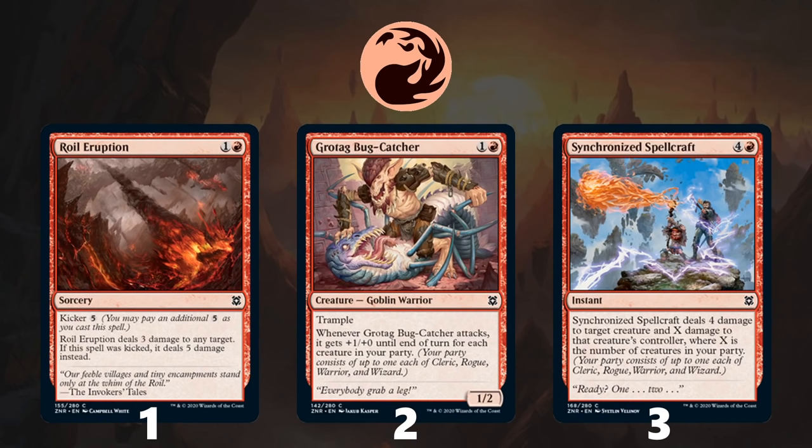The final combo I want to highlight is a combination between Core Celebrant and Marauding Blight-Priest. When you have both in play, any creature you play will gain you a life and also cause your opponent to lose one life. This common-based life drain combo truly gets ridiculous when you have multiples of either piece in play, turning each creature you play into multiple drains of your opponent and killing them much quicker, while also keeping your life total high.